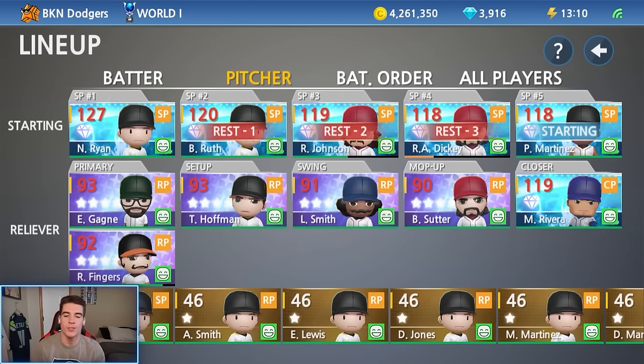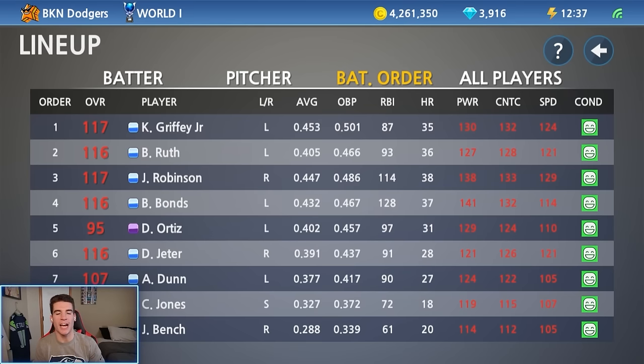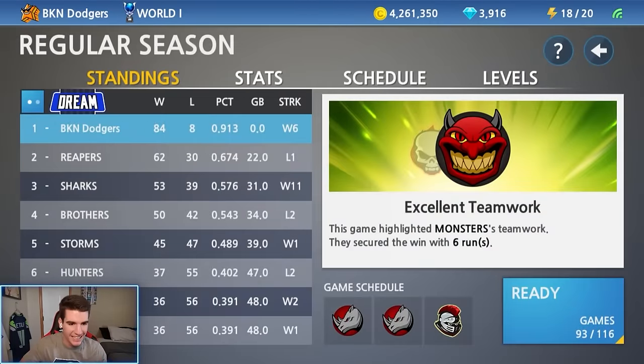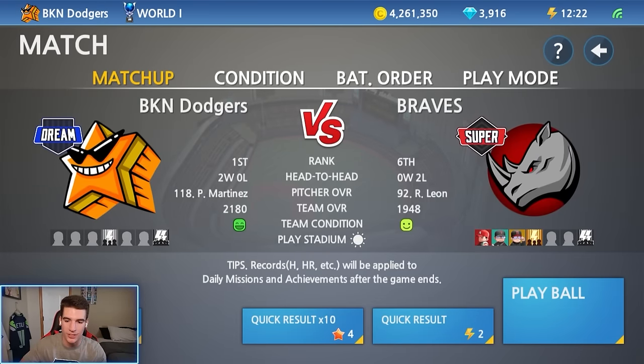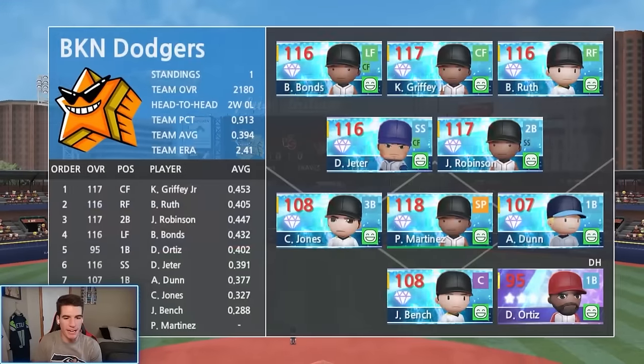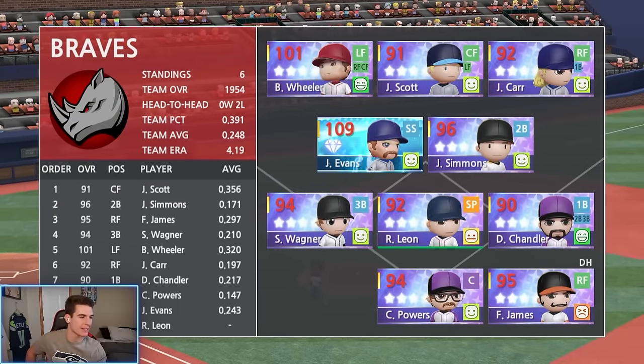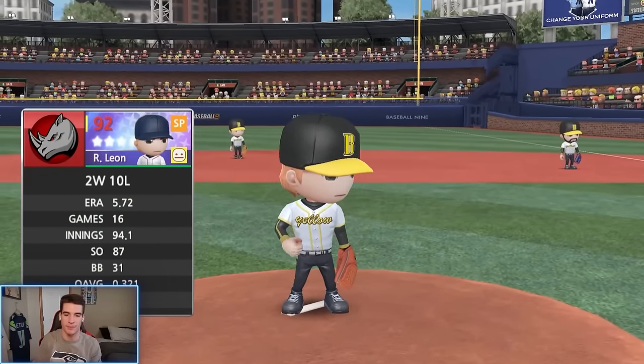After making Lee Smith and Suitor platinums I flip-flopped them — Lee Smith to mop-up and Suitor to the swing role since Lee Smith's overall is a bit better. In the batting order I moved Big Papi from the two spot to the five spot and switched some guys around. We have three diamond debuts and two platinum debuts in this video — the most debuts we've had in one video. Let's get this thing going!